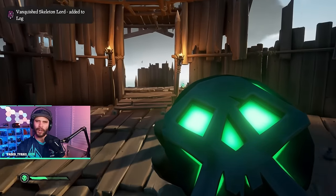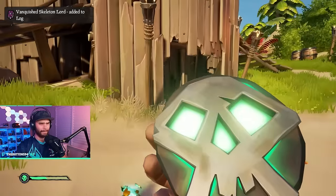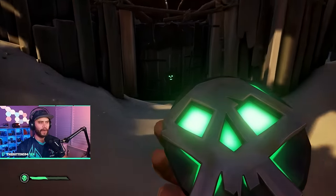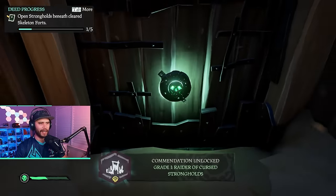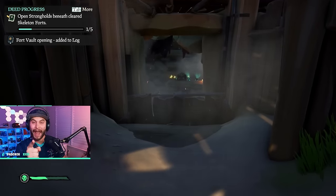Eventually you will kill the big boss and get a key and a skull. This key is your first one — celebrate this moment, you did good. Take this key to the fort vault, throw the key in, and you just became a richer pirate.